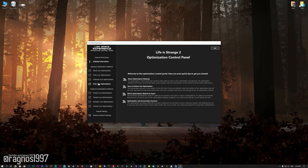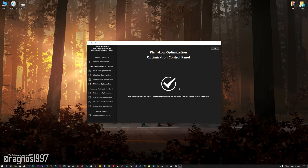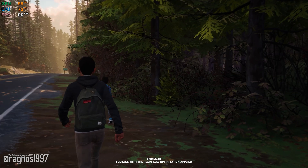When the optimization control panel loads, simply select the method of optimization and the resolution you would like to render your game at. This is something you will need to experiment with on your own in order to see what works best for your system. Once you decide which optimization method and resolution you are going to use, press the Execute Optimization button and then start your game. Also, if you are not satisfied with what you see, you can always restore your game to default settings by choosing the Restore Default option.